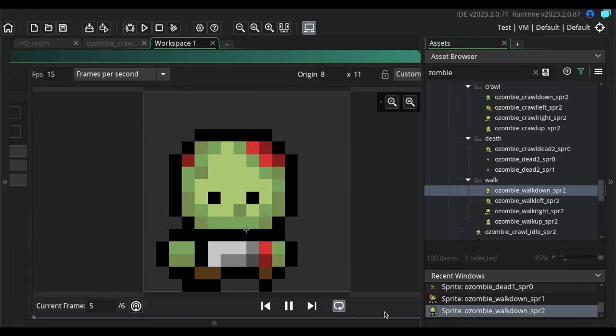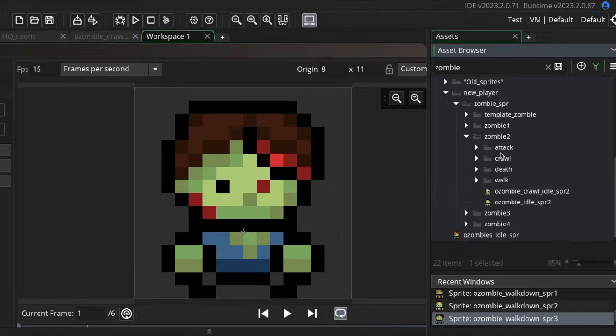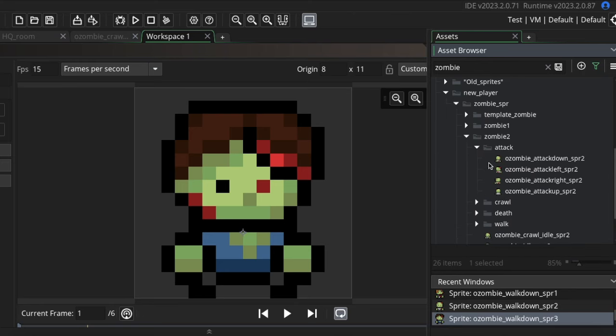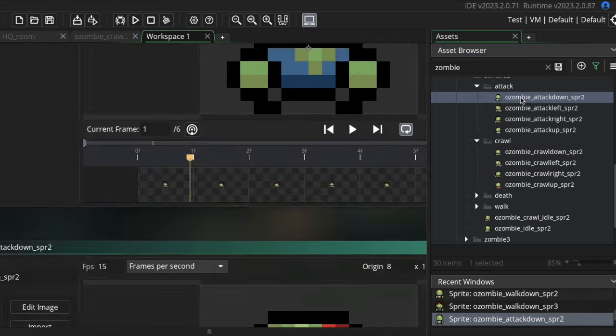Now when the game spawns in a zombie, it will randomly select one of these three zombies. I would still like it to have more variety — I think some zombie animals would be cool, and maybe some more mutated ones or larger ones in size, but it takes a while to do all the animations for each zombie.